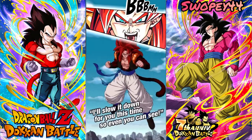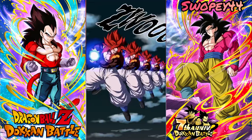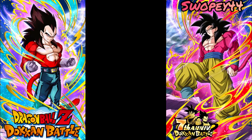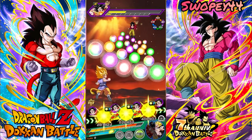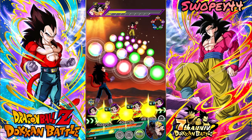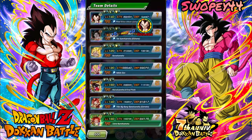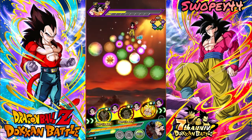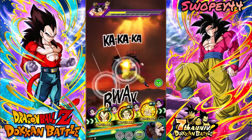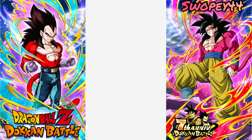As soon as this LR Super Saiyan 4 Gogeta is done with them — the clone Kamehameha — their animations look so sick. I thought if he would have additional supered right there we would have one-phased it, but we didn't. We'll be alright. If this guy super attacks in the beginning I'm gonna be sad — no, he didn't! Yeah, Super Saiyan 4 Goku usually has a little bit more defense than Vegeta there.